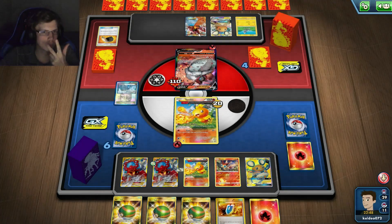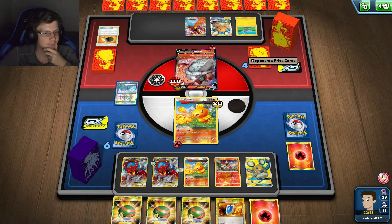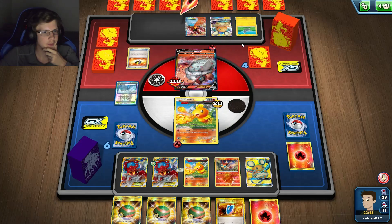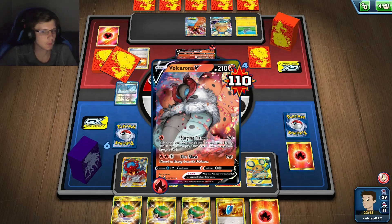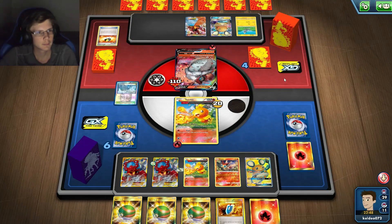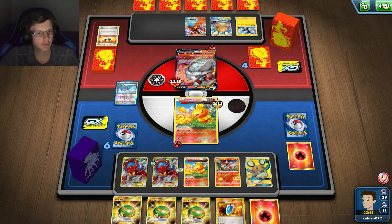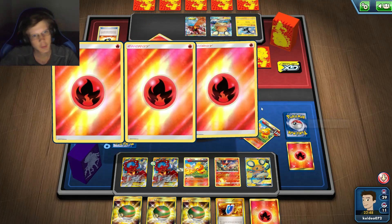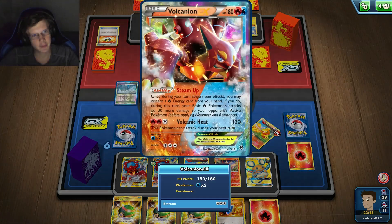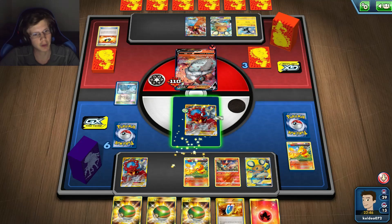If I did 160 he'd put out a Volcanion, if I did 180 he'd just put down another Volcarona. Which is why I want to try to do as much damage as possible. He does have another guy — if I did 180 this turn he'd be screwed. I just need to hit both.